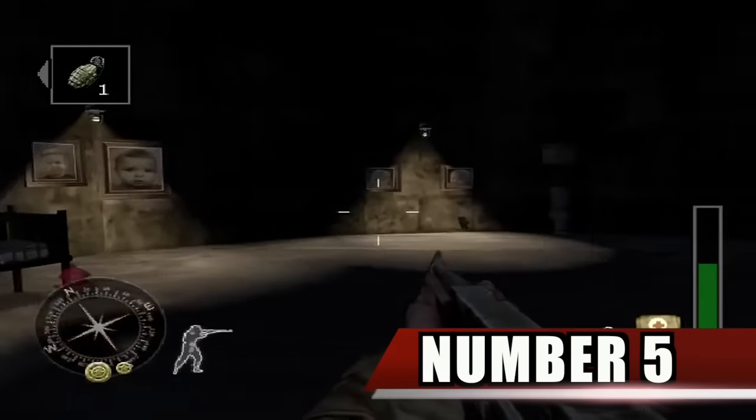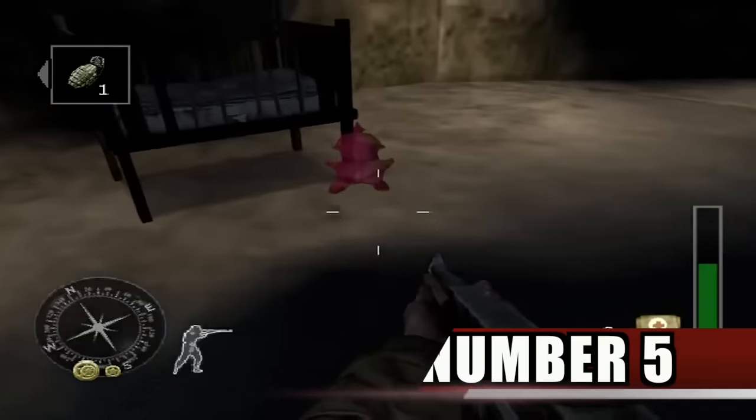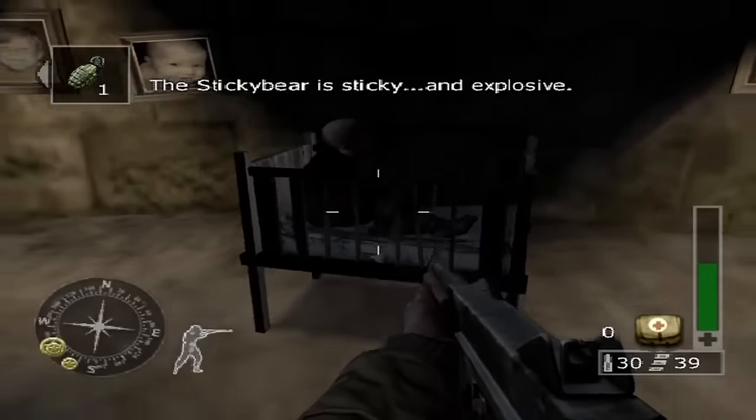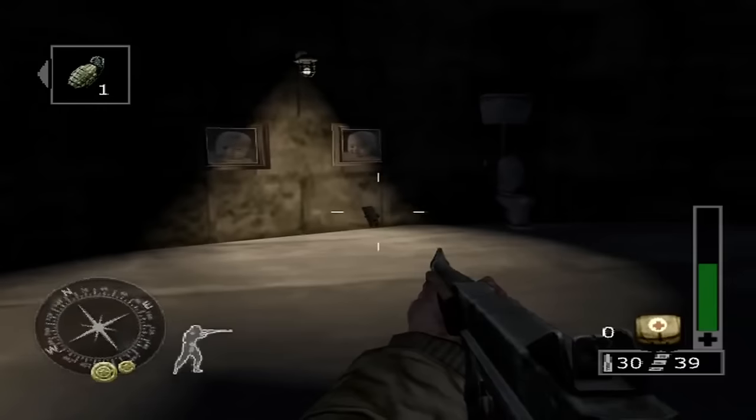Number 5. Call of Duty Finest Hour has a hidden blackened room filled with candles and a ghost of a young boy in a baby's crib. The boy doesn't seem to acknowledge that the player is there, and blankly stares into space the whole time.